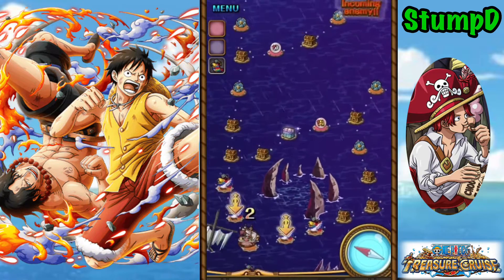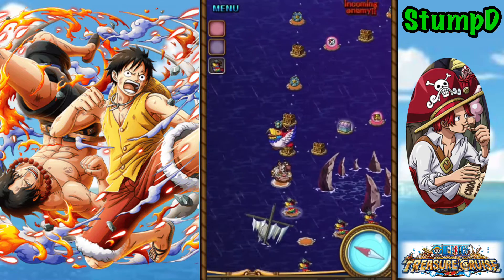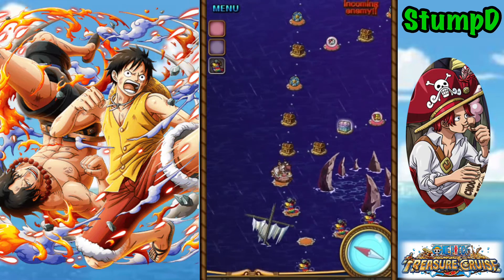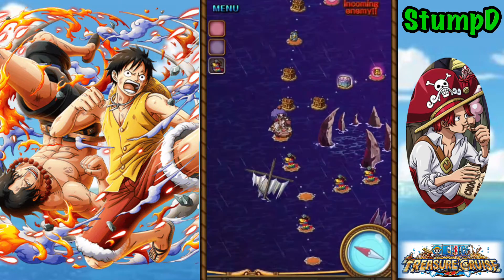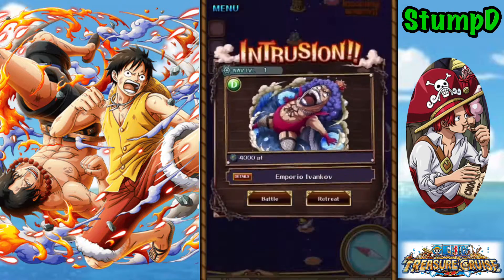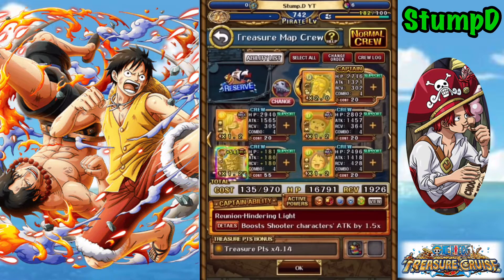I'm personally pretty keen for Luffy and Ace, so hopefully it's not too much of a grind. The idea of today's teams is to focus on speed — getting to the final boss, getting to the intrusion, and getting the maximum amount of points as well as the maximum gains from those mini boss stages.